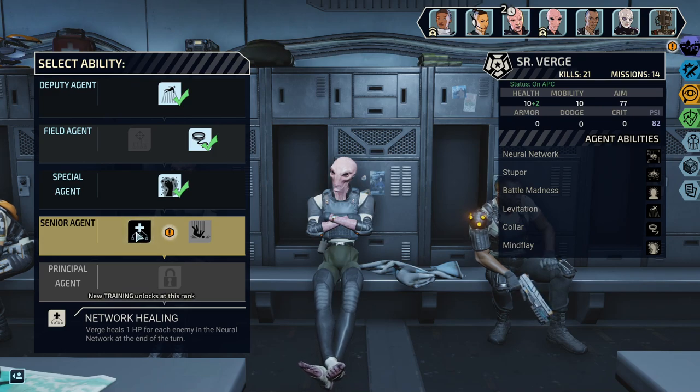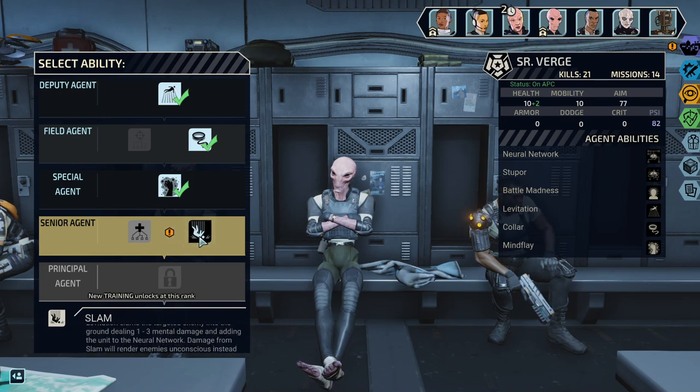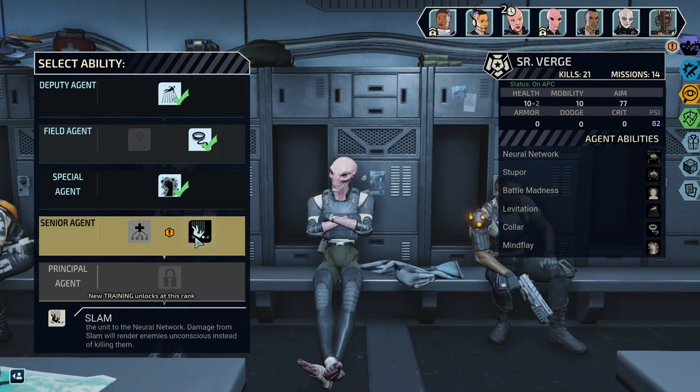That's situational — not useless, but situational. Levitation slams the target enemy into the ground dealing 1-3 mental damage and adding a unit to the neural network. Damage from slam will render enemies unconscious instead of killing them. Soul Stabs seems questionable because we have Slam.